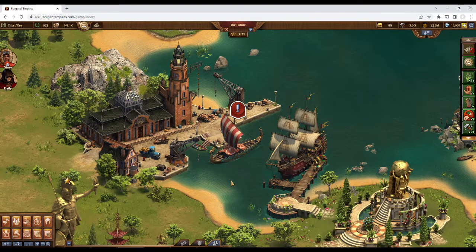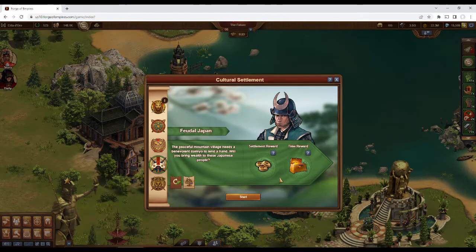Hello everyone, and welcome to the next cultural settlement: Feudal Japan. This settlement has reward types similar to the Vikings, with one being given after completing in under a certain time, and the other after completing it all.